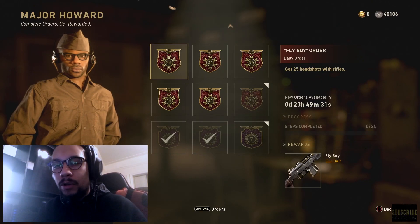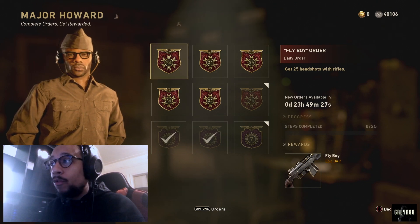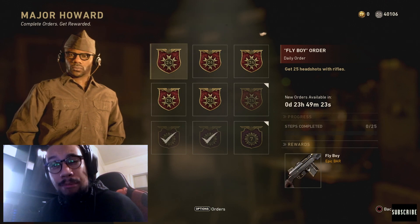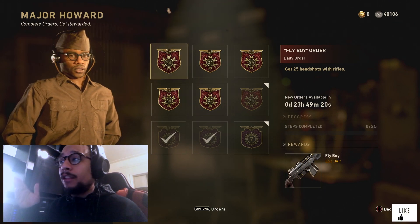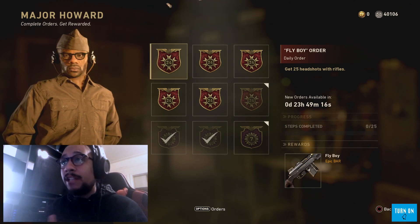What's going on guys, welcome back to the channel. As you can see, Major Howard and the daily orders have officially refreshed and we have a new weapon — or rather a weapon we haven't seen in a while. We got the Fly Boy epic variant for the BAR assault rifle, the Browning Automatic Rifle.